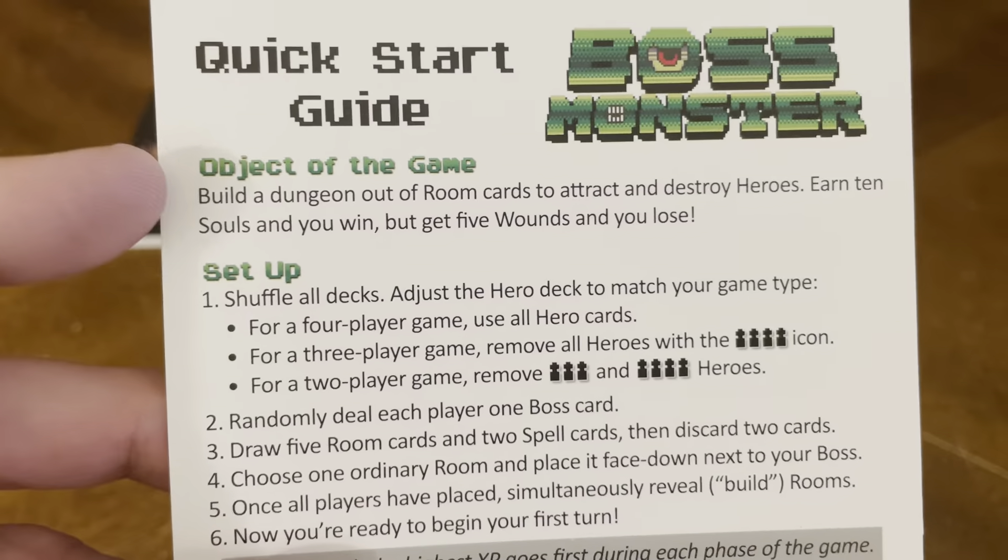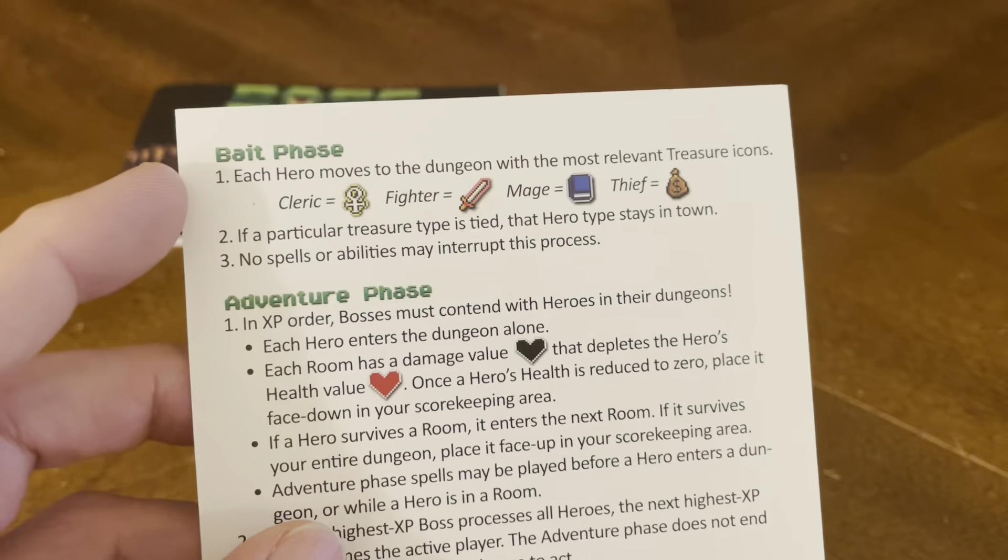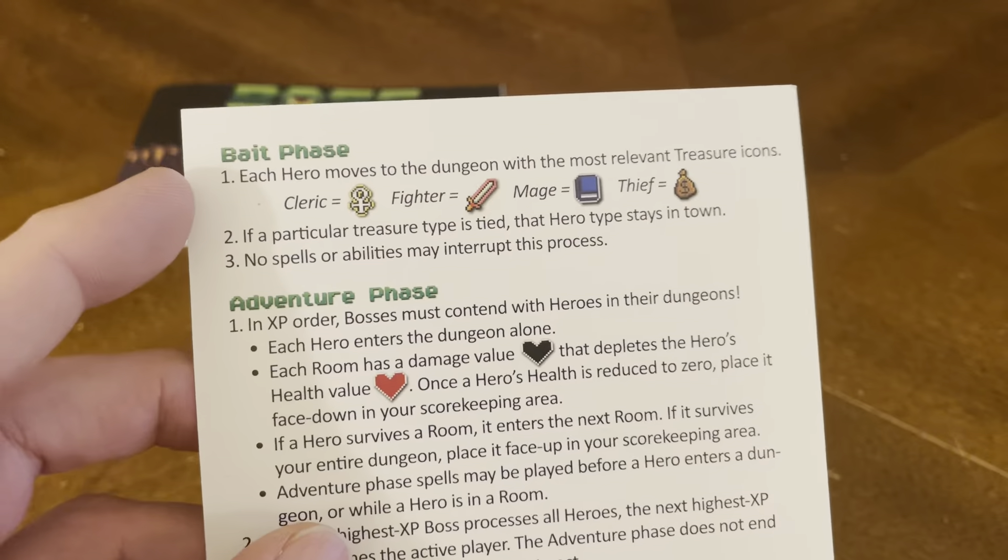You also have your quick start guide, which covers the object of the game, setup, beginning of turn, build phase, bait phase, adventure phase, end of turn, and spells and timing. There's your quick start guide.